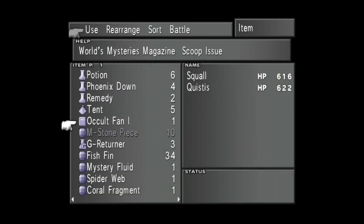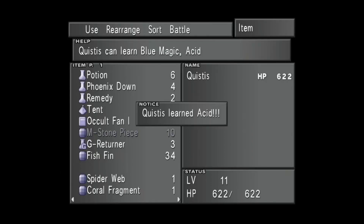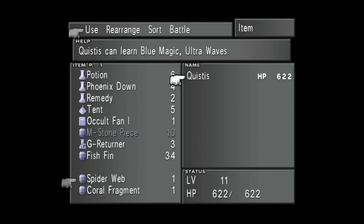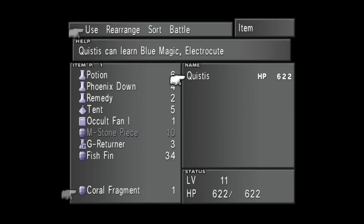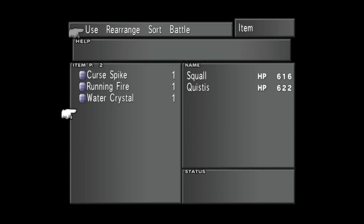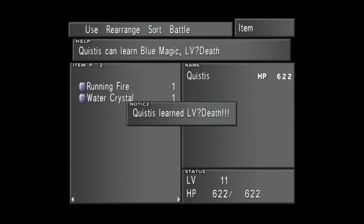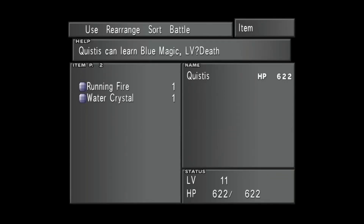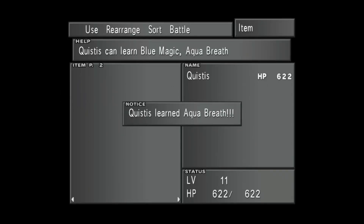Let's get all of this taught to Quistis. She can learn Acid from Mystery Fluid, which is okay. Spiderweb teaches her Ultrawaves, which isn't really that useful, but it's okay. Electrocute, which can be useful. Level Question Mark Death can be useful in certain instances. Running Fire teaches her Gatling Gun. And Water Crystal gives Aqua Breath - Aqua Breath is a really good one.